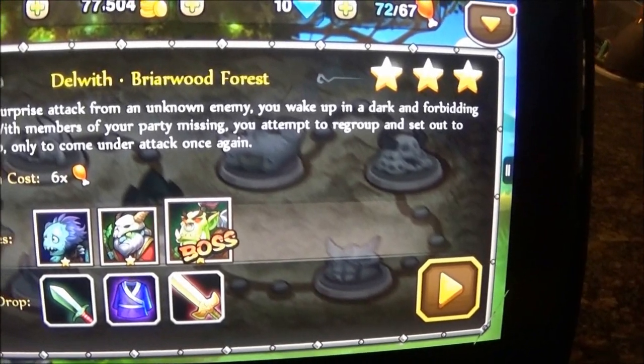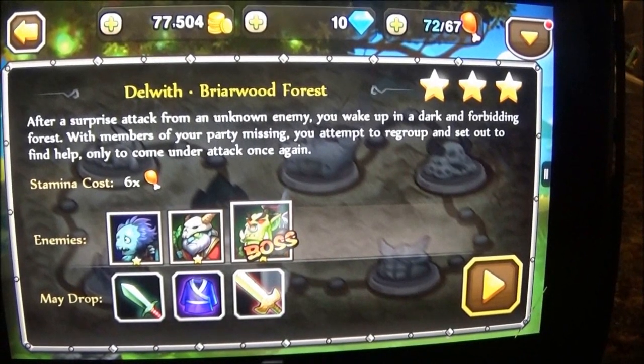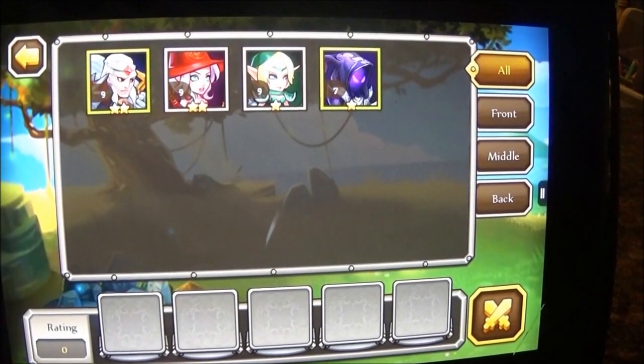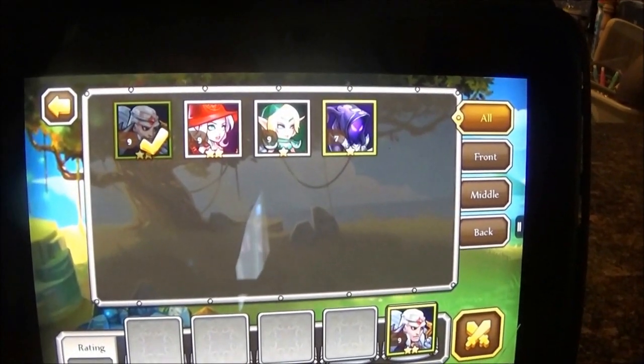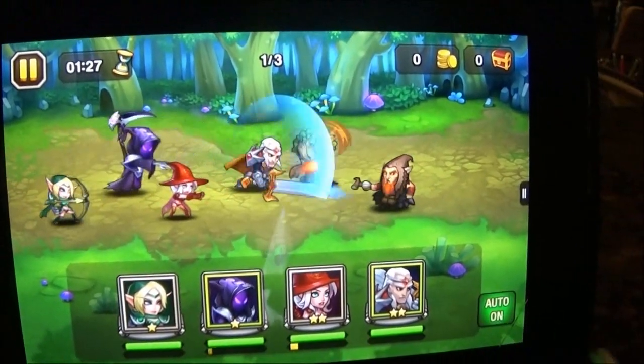Only to come under attack once again. Let's go. So press this arrow. Let me just pick my characters that I had at the beginning. Victory lies ahead! I had this character — I'm going to take on it.